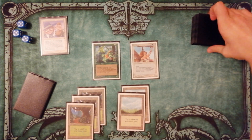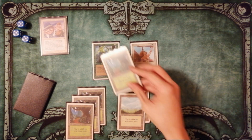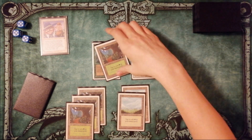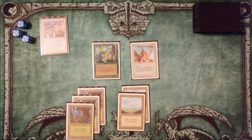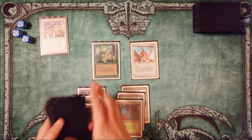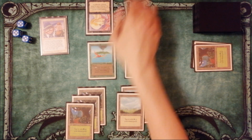We have 7 cards in hand, but we want to use Land Tax. So we can find only one basic land — it's a Forest. Put it into hand and draw a card. Play land, and we have exactly 7 cards again. Don't need to discard.